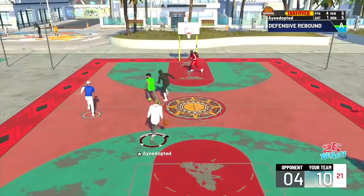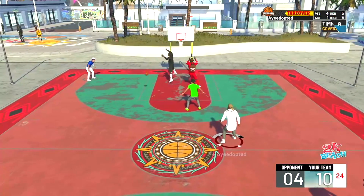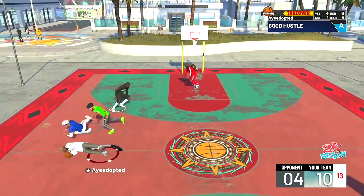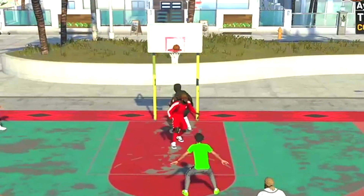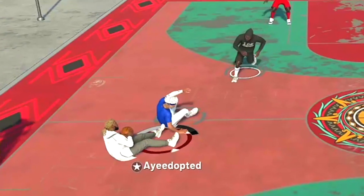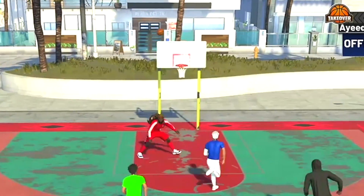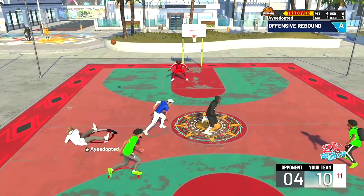And number two, we got a great clip coming in from Adopted — hope I said that correctly. Look at this: rebound, dives on it, takes the hit, goes beyond half court and shoots it — bottom, bottom, bottom. That's incredible. Look how these two guys collided — he gets shoved beyond the half court line and makes the shot. That's the farthest ground shot in 2K21 so far.